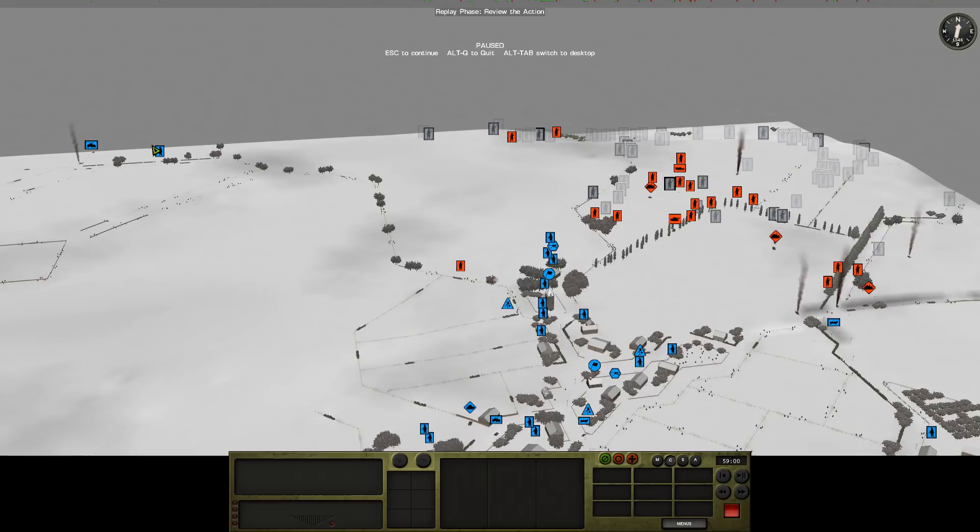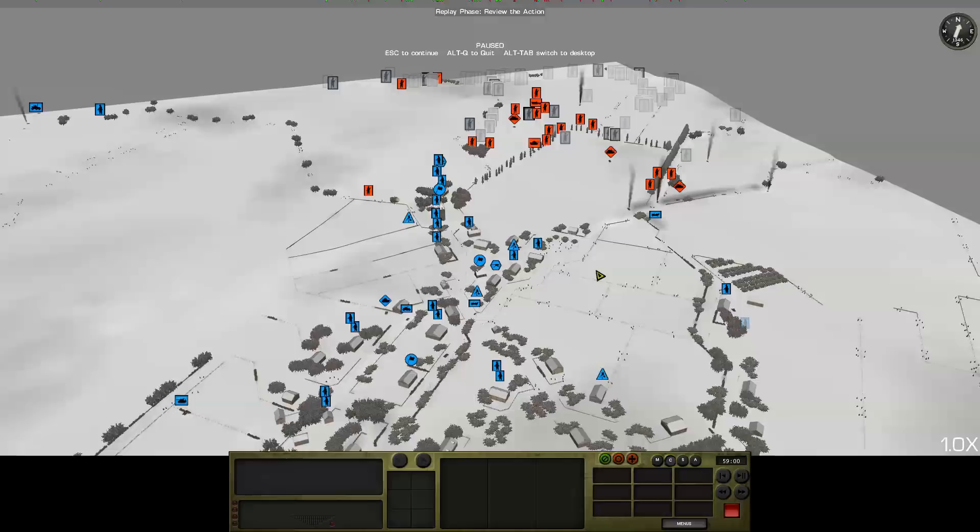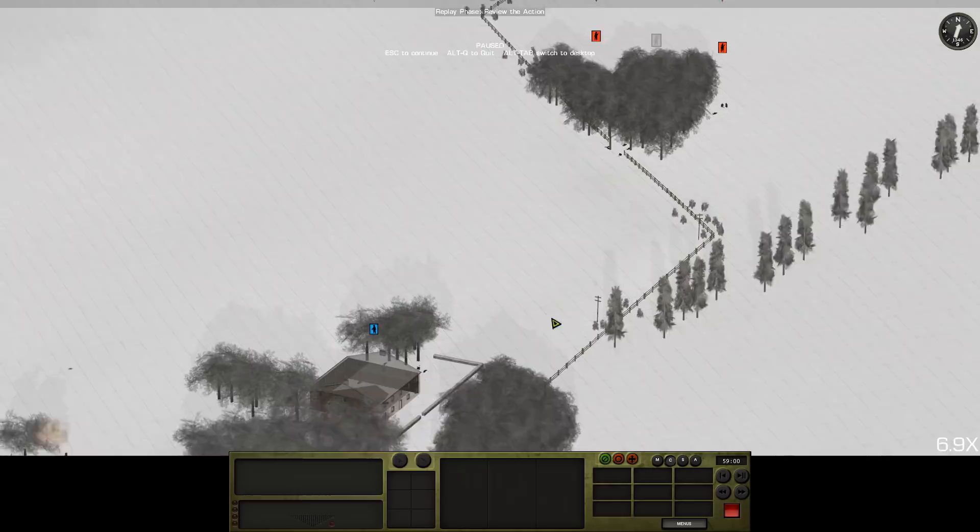If the Panzer IV carries on its current trajectory, it should hopefully get spotted by the Hellcat and engaged in the back, which would be nice. The Greyhound is legging it away — it doesn't need to be there right now. The other thing that happened is Titan had pushed up some scouts to try and check this house out.